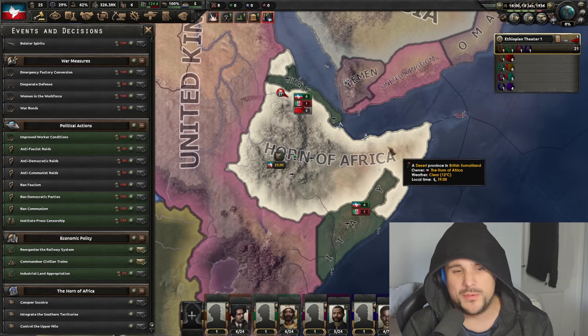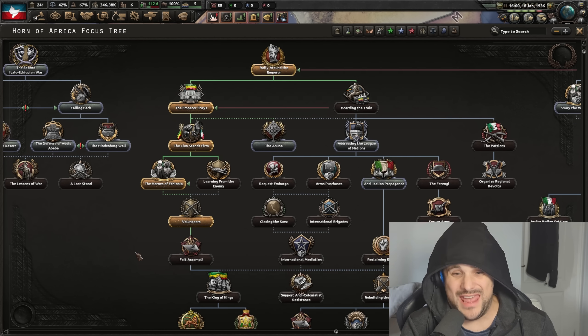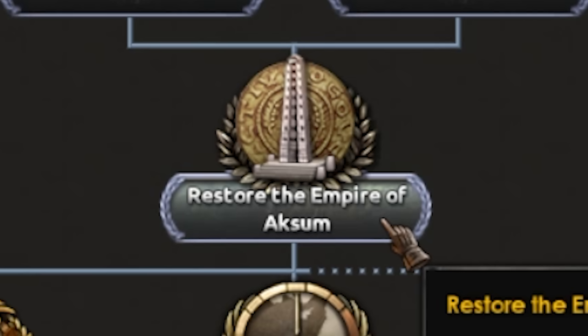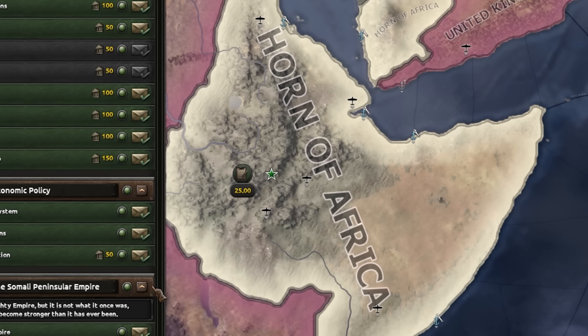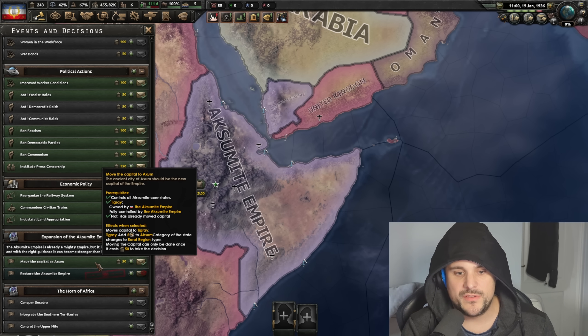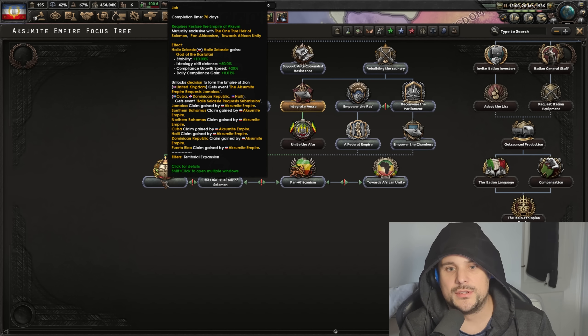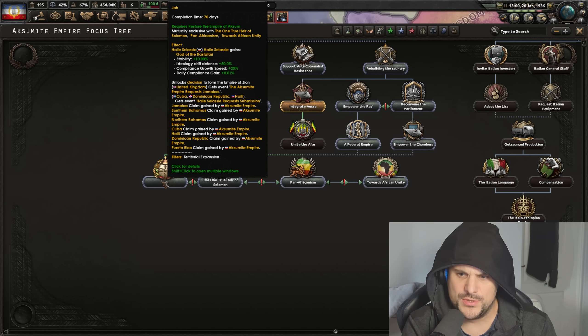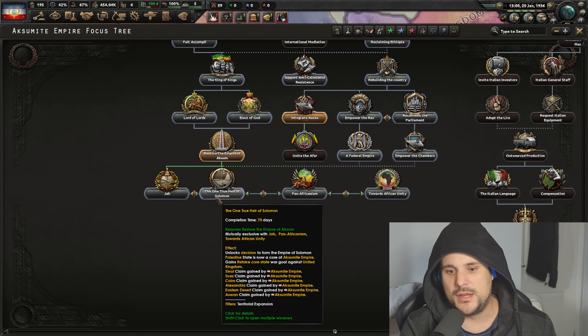So naturally, when you expand out, you have the ability to core, which is always super fun. Now, if you make your way down the left side of the focus path and rally around the emperor and the emperor stays, you can restore the empire of Aksum — I'm probably not pronouncing that correctly. You need to control Eritrea, all the Somali peninsula, and also Yemen. If you do that, the Aksumite empire is formed and you get to move the capital to another place I can't pronounce, which is here in the north. What's kind of cool at this point is you can either adopt a Rastafarian route where you gain loads of influence — which is really strange but really cool — and you get to puppet a bunch of nations in the Caribbean. Alternatively, you can go for the one true heir of Solomon and gain a bunch of claims in Egypt as well as a core on Palestine.